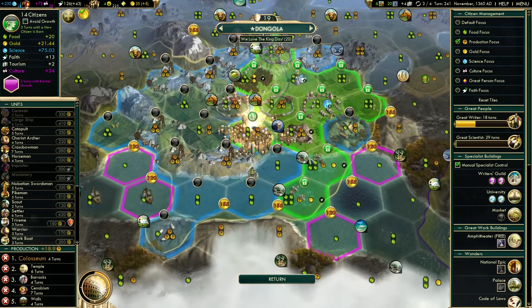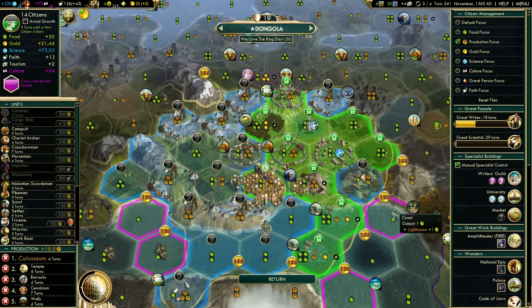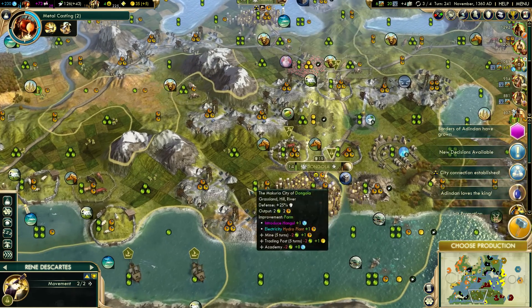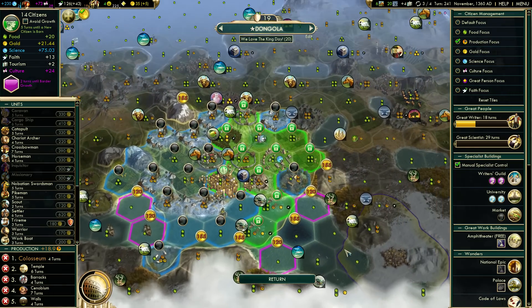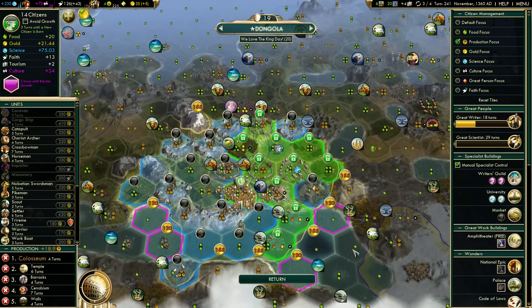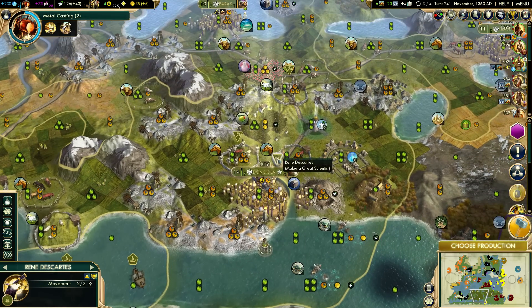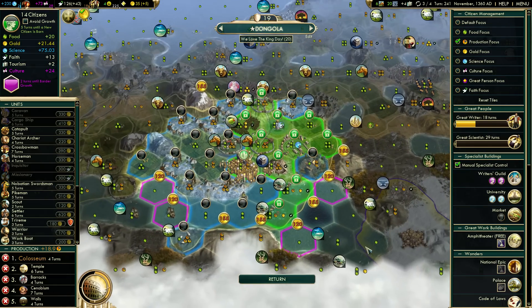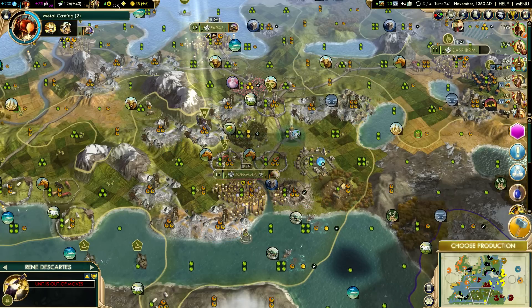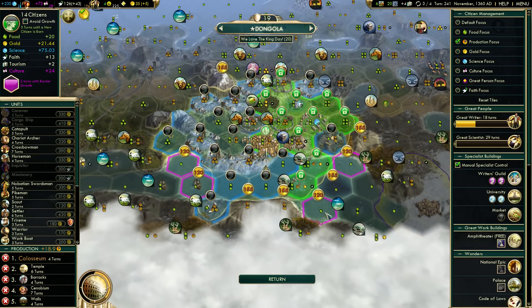We don't have that many friends - they're all kind of angry at us. We got a great scientist which is fantastic, so we're going to have to drop him somewhere useful again. We're trying to see if we're going to drop him on a hill or food, and long-term food is better. So we're going to drop him on a hill and then staff him with one of the university guys, which is exactly what we're going to do. I love it when I feel like I'm consistently doing the right strategies.